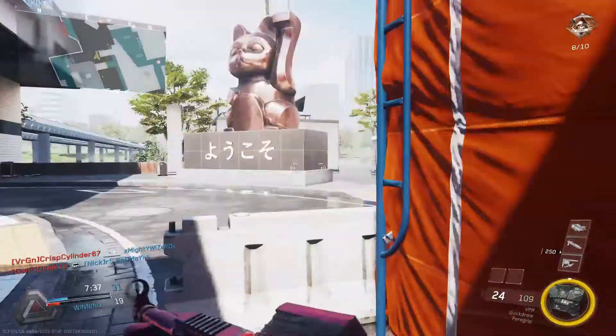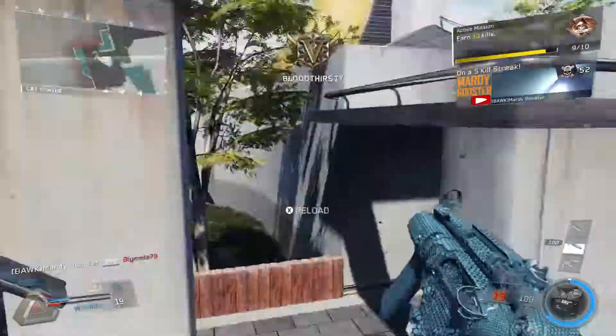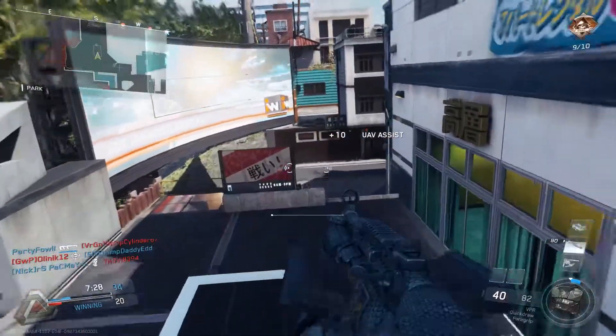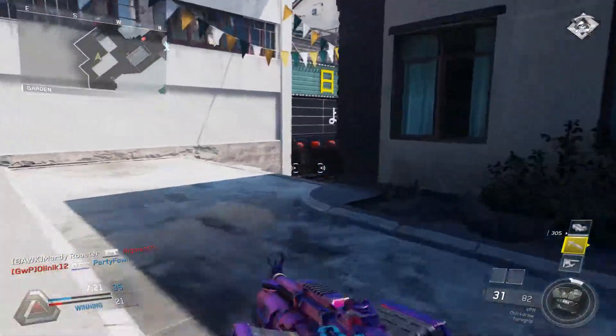So, what happens is, after a match, you have that match summary. And it says, oh hey, you earned like 5k XP this match. Well, if you look at the bottom of your screen, it will say press X or Square to apply a double XP token to this match. And what that will do, it will double your previous 5k, so now you will receive 10k XP.